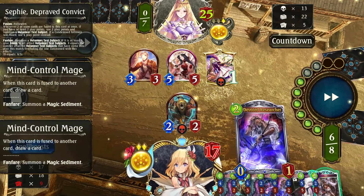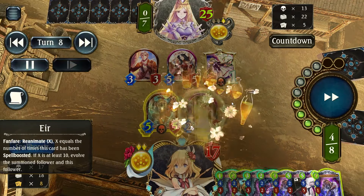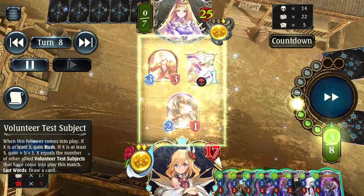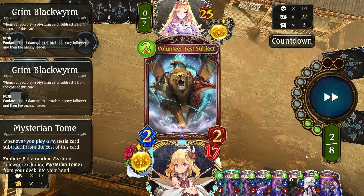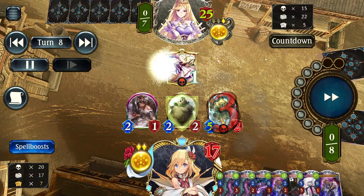Quite a good fusion here — pushes my hand size quite high, and I played Yur. I could choose to evolve her here just to get a damage shield, but honestly it doesn't really matter since they are invoking and getting Sukuyomi next turn — she will pop it immediately. So I decided not to evolve it either.